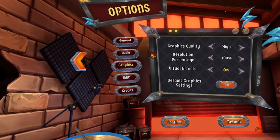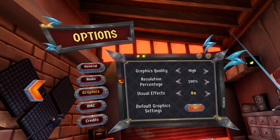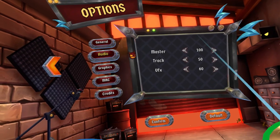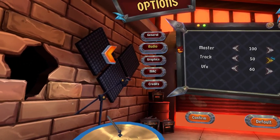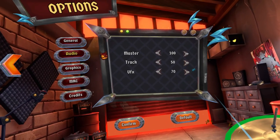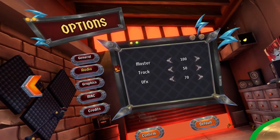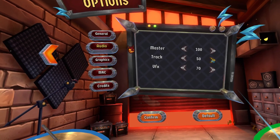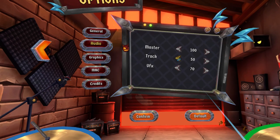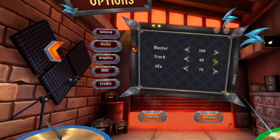I'm on an RTX 3080. I have this on high graphics quality, and I'm getting a steady 90 frames per second. I have lowered the track volume. One thing that so far I don't like is that I can't really hear my own drums, and I tried lowering the track volume to see if that would help, but it really didn't — I didn't notice that much of a difference.